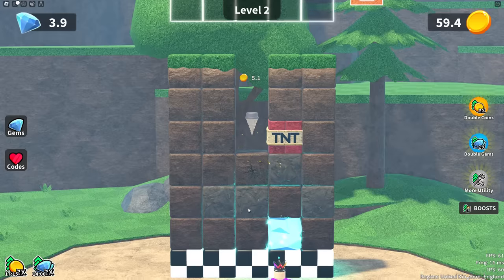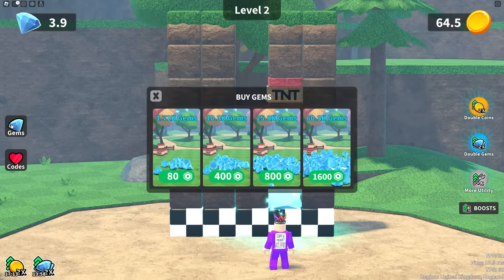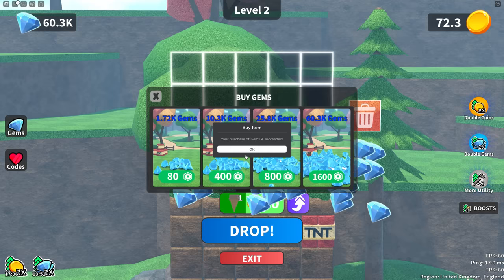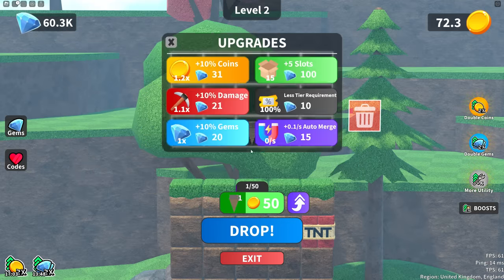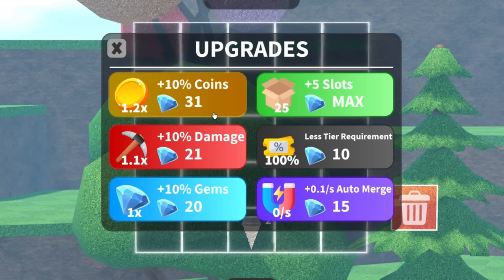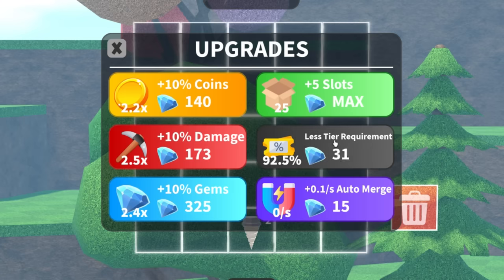They're 50 per one, so they're quite expensive. Let's buy some gems — 60k's worth of gems. Ready for this? Upgrades — even more slots. We'll hit the max. The coins and damage have gone up. Auto merge as well. Dude, this is awesome. But look at the cost — how many you need to next tier.